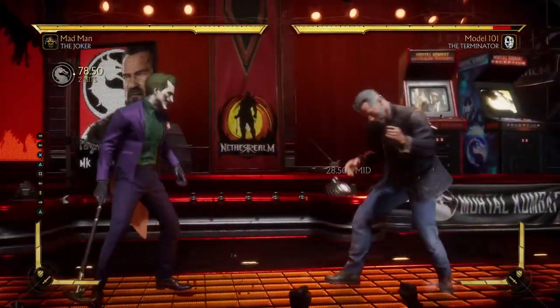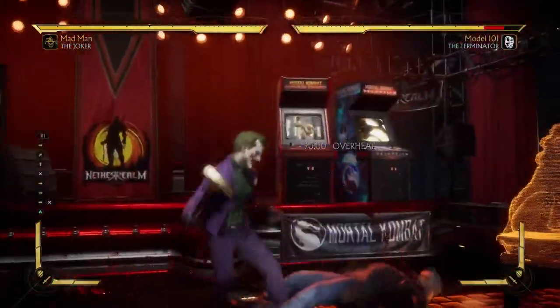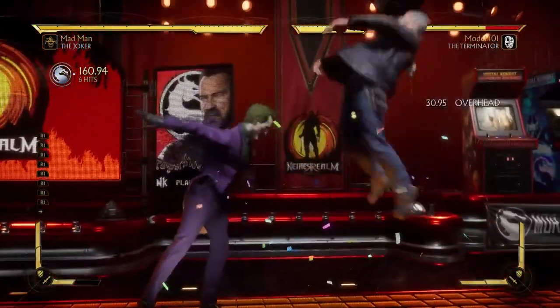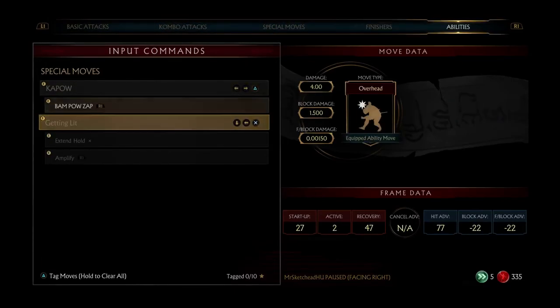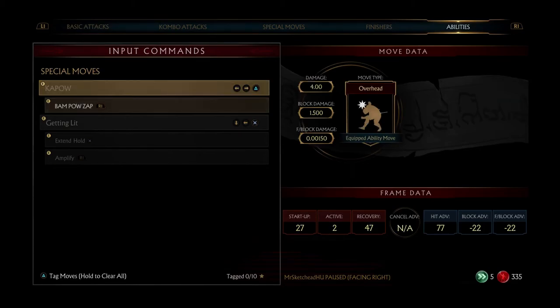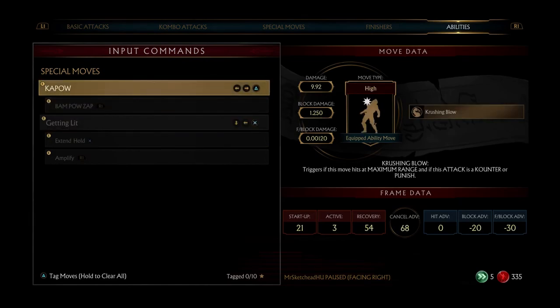The character has only been out for two or three hours and if I had to go online with a variation of Joker today, day one, I would most definitely pick this one. This move is insanely unsafe — negative 20 — damage over time, triggers if this move hits at maximum range and if this attack is a counter or punish.